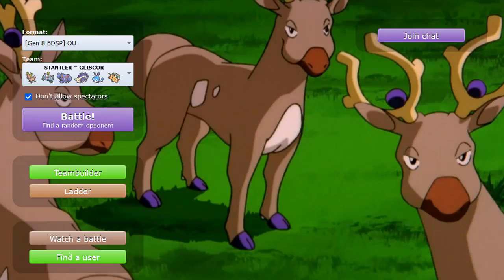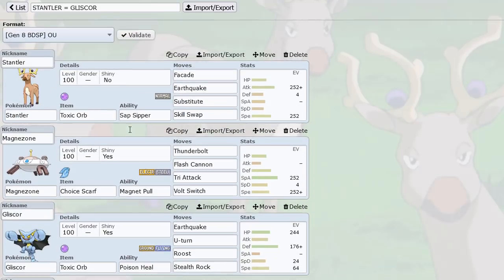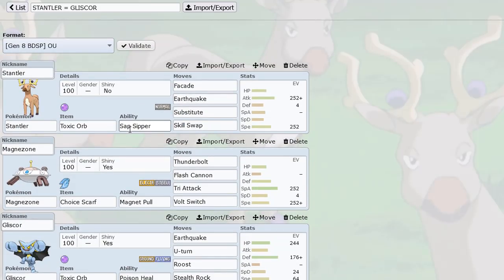He led me to the set which turns Stantler into Gliscor. We have here the Toxic Orb Skill Swap set. If we actually Skill Swap a Gliscor, we get Poison Heal, and then look at our moves — we have Facade and Earthquake just like Gliscor. It's pretty fire, and we have Substitute so that we can activate our Toxic Orb. If we're behind a sub and they try to attack us, we'll have a safety net.